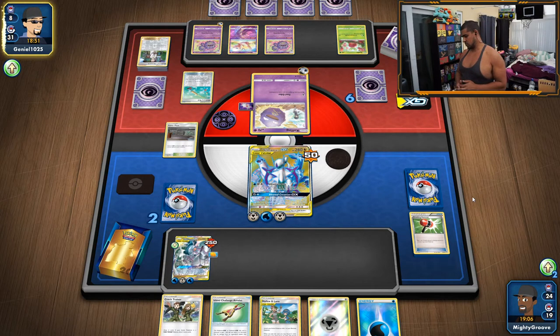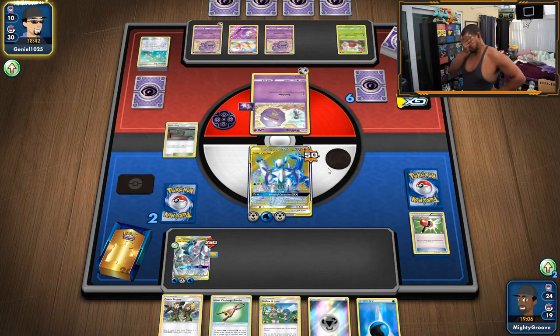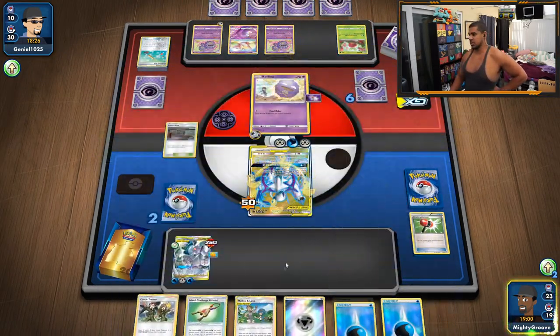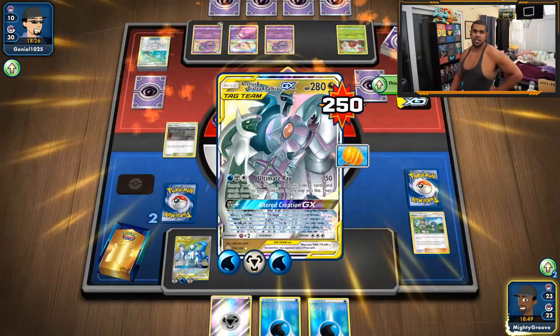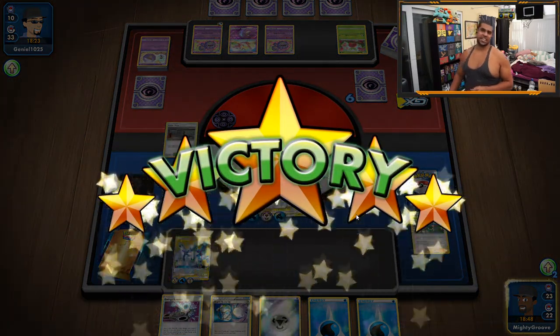We can actually just pay retreat out of this Foul Odour as well. This is an exercise in futility unfortunately. Island Challenge Amulet would have been kind of cool if we really had no other choice — at least we only gave up two prizes instead of three. Double Weezing back. He doesn't even KO this. 6-0-ing people with Quad ADP — never would have thought of that. There we go. That's Quad ADP.